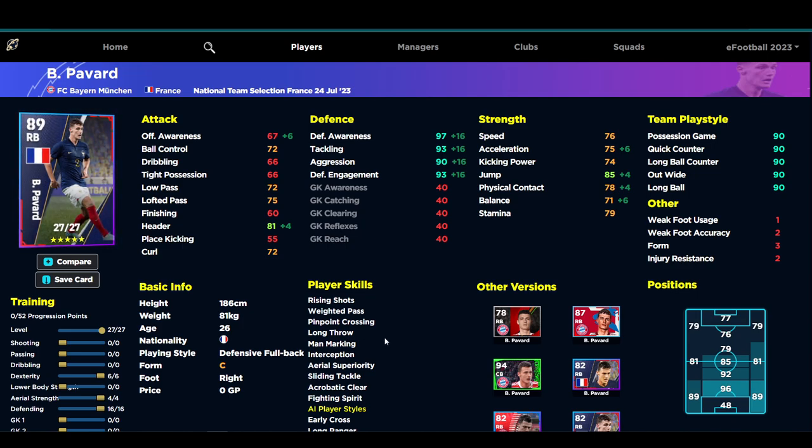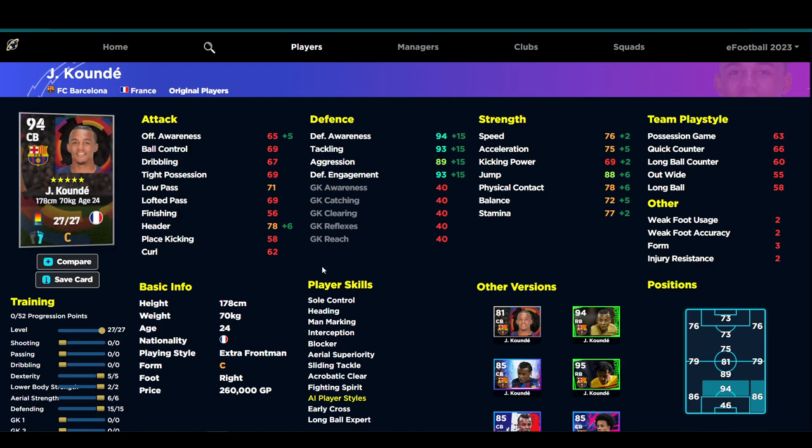When you're looking at players like this, it's always about playing them as a center back, part of a back three — similar to how you'd play Cordoba or Koundé. That brings us to our alternative player: a 94-rated center back standard Koundé. He's a very similar player with similar defensive stats, speed, acceleration, physical contact, jump, and heading. He also has great skills: heading, man marking, interception, blocker, acrobatic clearance, sliding tackling, aerial superiority, and fighting spirit. If you want to stay free-to-play, I definitely recommend Koundé.